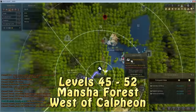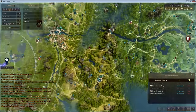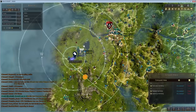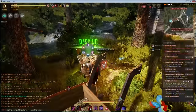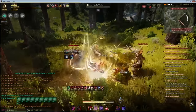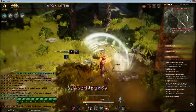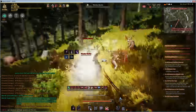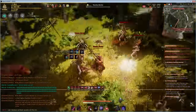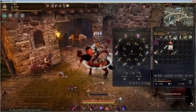Starting at level 45, I went to the Manchee Camp, which is just west of the catfish camp and west of Calpheon. The Manchee are really easy and pack up tightly, making it an excellent farming spot. I found it better than catfish because catfish have bigger mobs that block and deal more damage. They also drop decent loot.